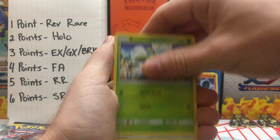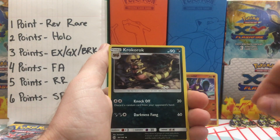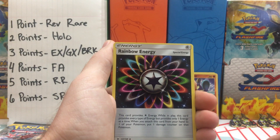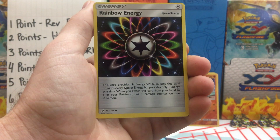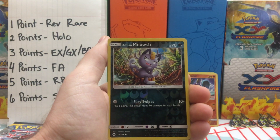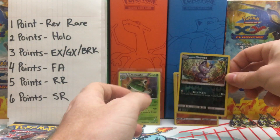Switching back to Sun and Moon. We have a Litten, Psyduck, Bounsweet, Lillipup, Dratini, Water Energy, Crocorock, Rainbow Energy — and these cards are severely miscut. Holy cow, there's almost no top to this card. We have a Charjabug, Reverse Holo is an Alolan Meowth, and we have a Golduck Non-Holo Rare.